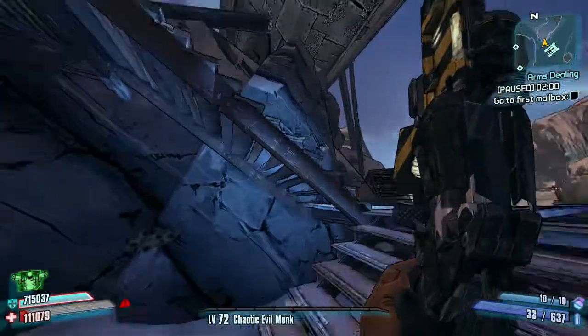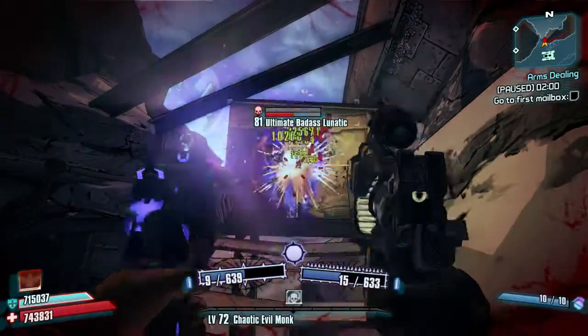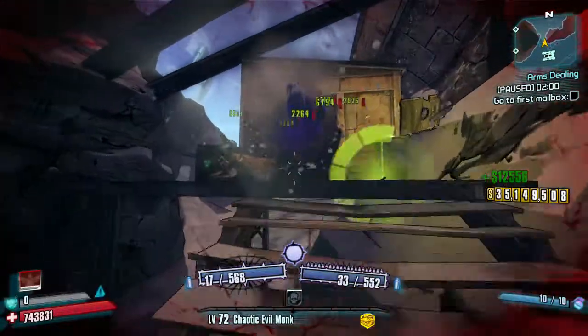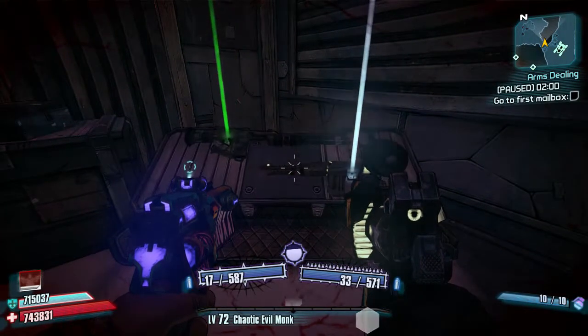Today we're on Frostburn's Divide and we're just behind the area we spawn in. We're going to come to this little bandit village here and you're going to kill them. This is an ultimate badass lunatic. Once they spawn, I'll open the door up and inside this room here is your first chest, a little doll chest.